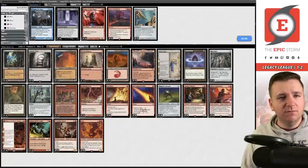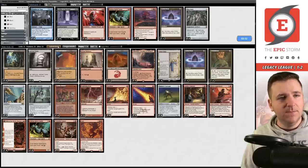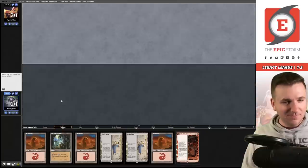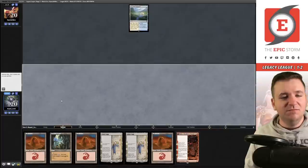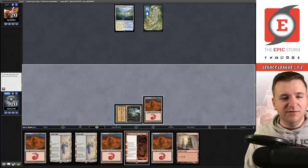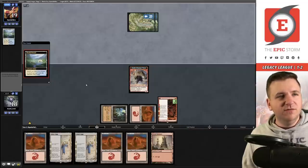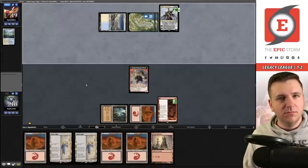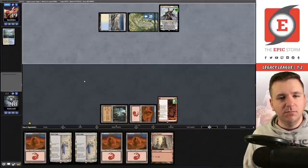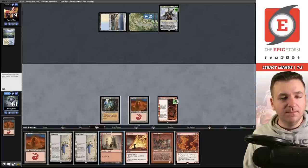I board in Furies and Needle, take out one thing and a Simian Spirit Guide following Callum's guide. Should I keep this double-Saga hand? It might be questionable. I draw and wasn't expecting to flood like this — I actually need this Fable now. They're fetching — it's either Narset or Teferi. It is Teferi again; this time they bounce the token. At least I get to loot. I discard two Mountains.